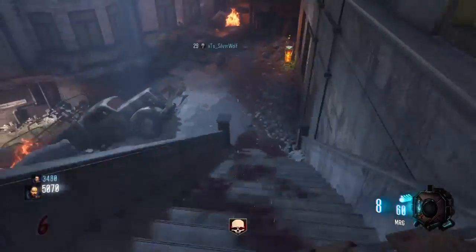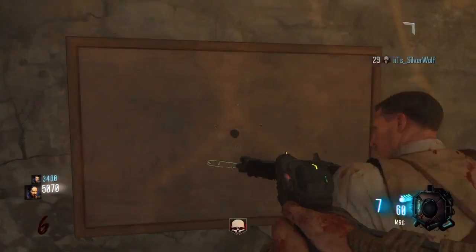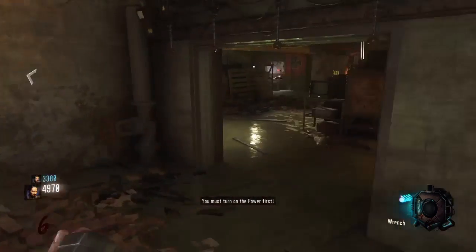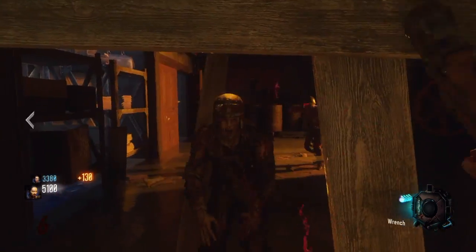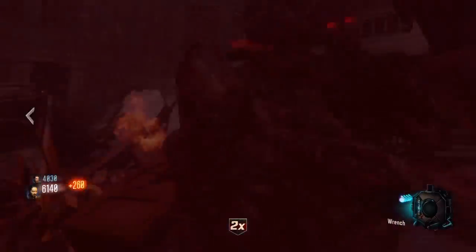Alright, so from here you guys wanna make your way down the stairs from Jug and come up to this poster right here. Just hold square on it for the wrench — it costs 100 points. That's the only weird thing about it. But yeah, it's super, super good. I really do enjoy this. I like it quite a bit.